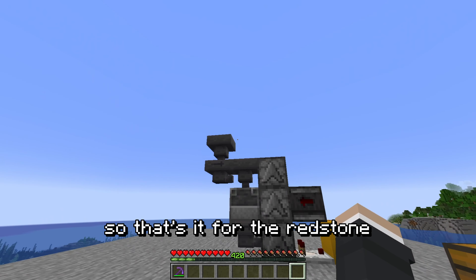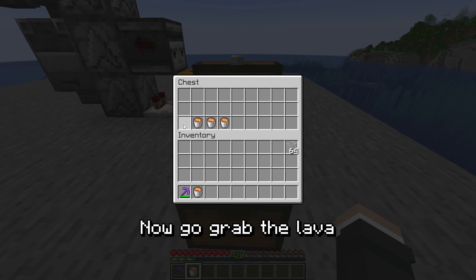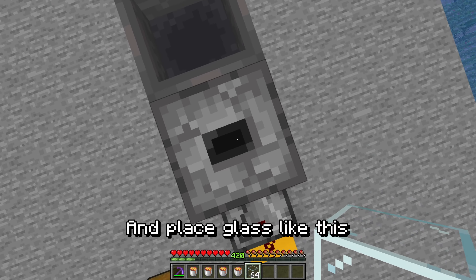Alright, so that's it for the redstone. Normally it should look like this. Now go grab the lava, go on top of the droppers, and place glass like this.